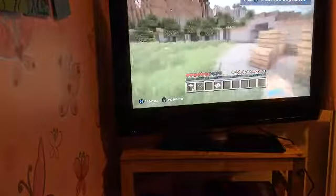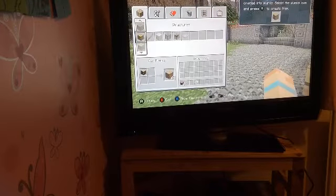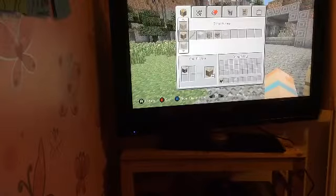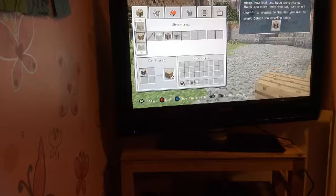Press X to open the crafting furnace. This crafting furnace allows you to combine items you've collected to make new items. Press A to enter. The wood you have collected can be crafted into planks — select the planks. Normal wooden logs can be crafted into planks, which makes four every time you do it. Press A to grab them and you'll gain wood planks.